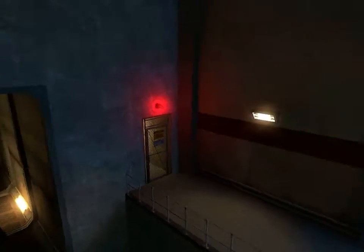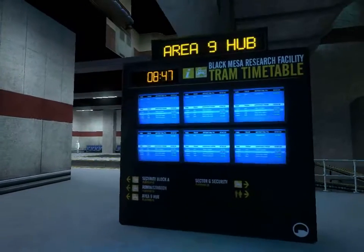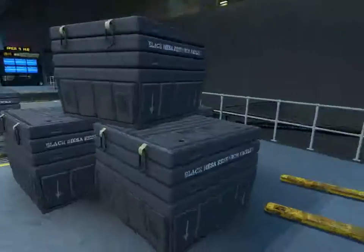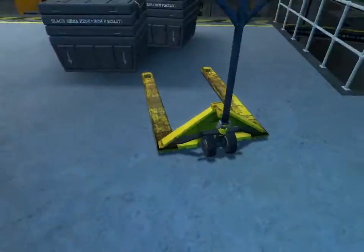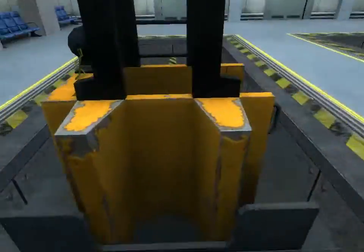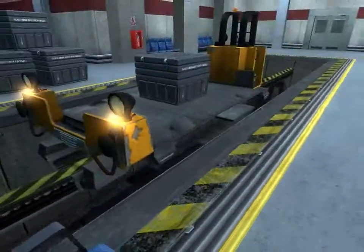Another metal crate. Let's see if this floor is solid - yep. 8:47 still - time runs slowly here. This is solid but won't push you - I can't push it, it's obviously just a solid model. This has just the look of cargo, like a train.